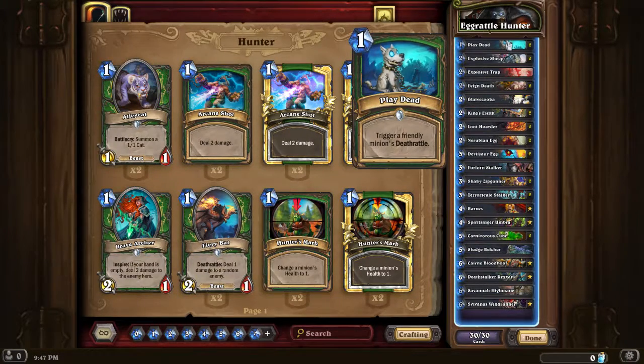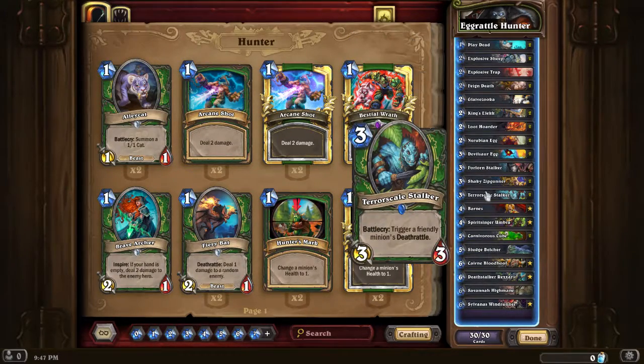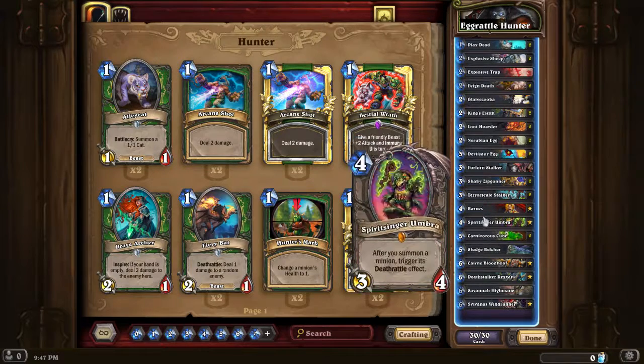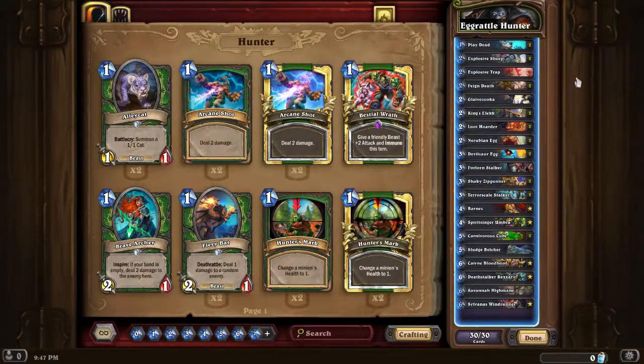To trigger some Deathrattles we've got Playdead, Feign Death, Terrorscale Stalker, and to some degree SpiritSinger Ombar - although she's more of a combo piece. You have to play her with something on the same turn, otherwise she'll likely be dead before you can play anything big next turn. So she's not always that useful, but in the later stages of the game she can trigger anything in the lineup.